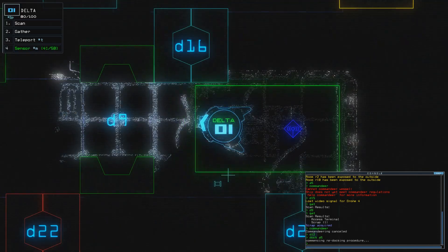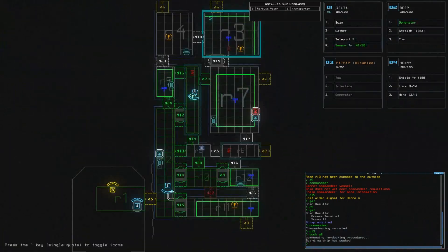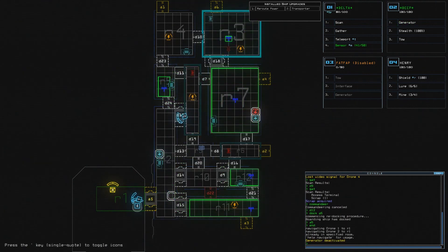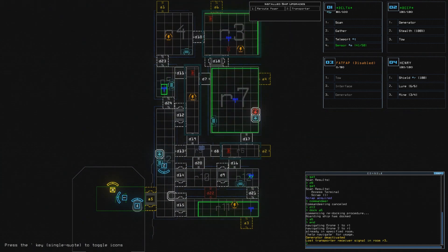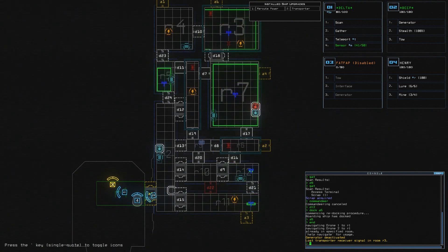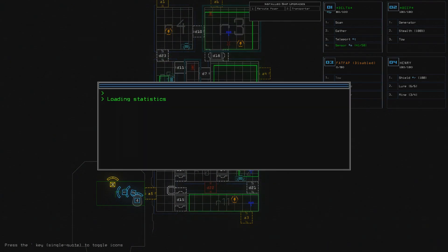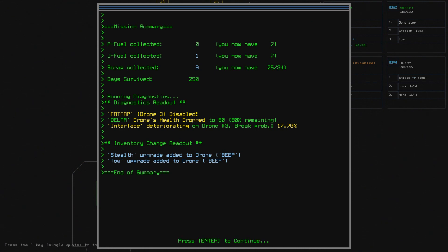Let's go to A5. I think we're done — let's go. So we got rid of all the slime, but we can't get the upgrades because they're firmly installed or destroyed. And that's about it, really. Oh well. I'm fine with this — we've lost 9 scrap and we've collected 9 scrap. We've lost 9 scrap because we have to repair Delta. Sorry, not Delta — FatFap was disabled. And we've survived 290 days. Wow.